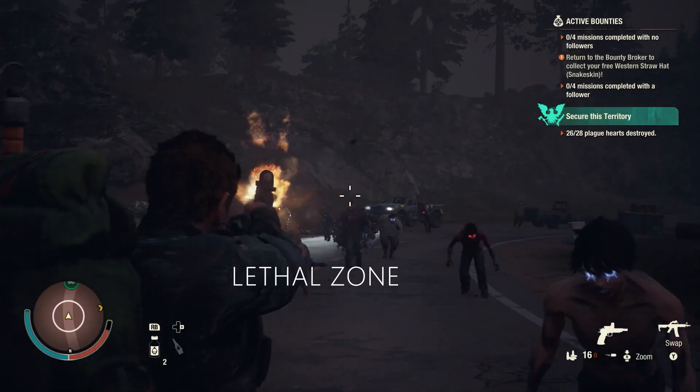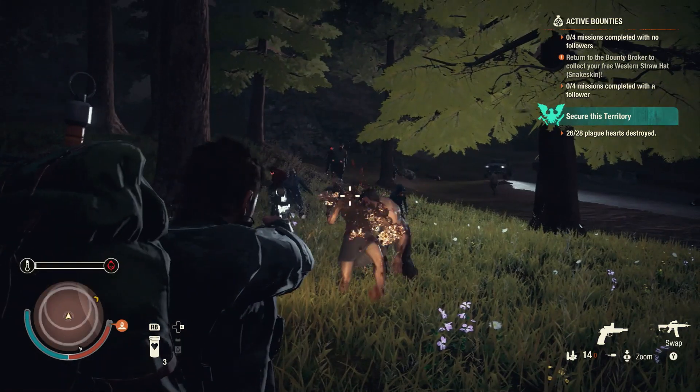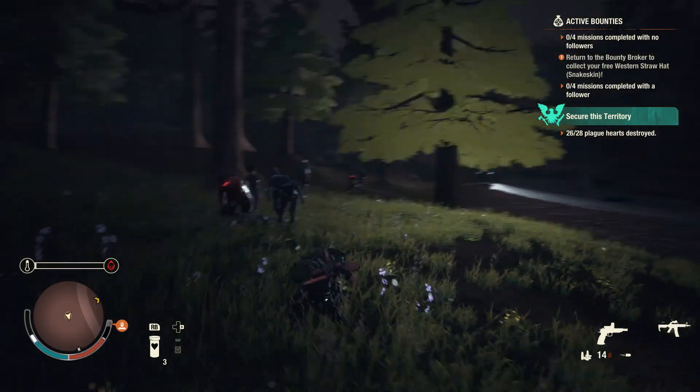Shoot them with a ranged weapon — no worries — but if you have to kill them up close they do explode with purple gunk and it does some damage. Not too much damage, but if you're in a room with a whole bunch of them, watch out. It could be deadly.